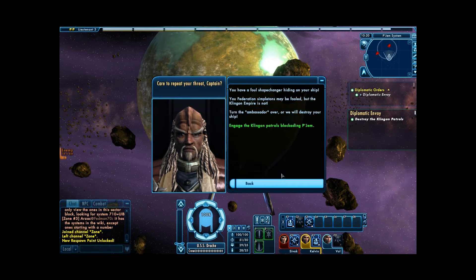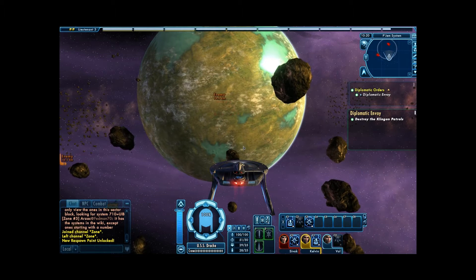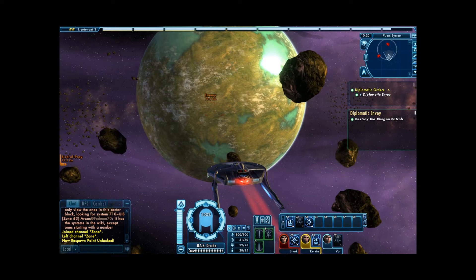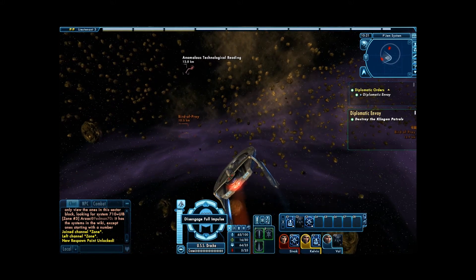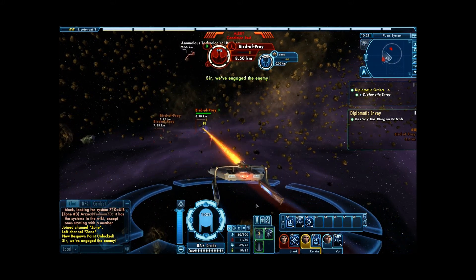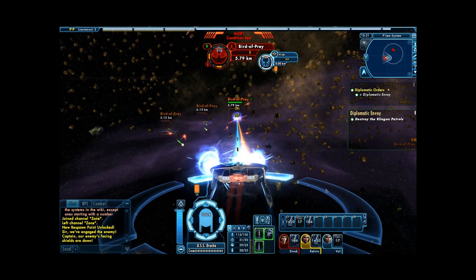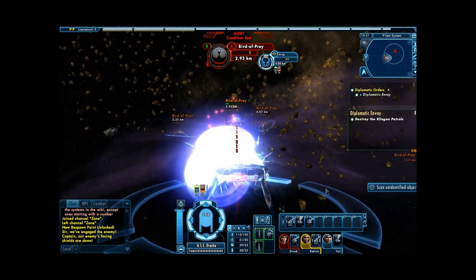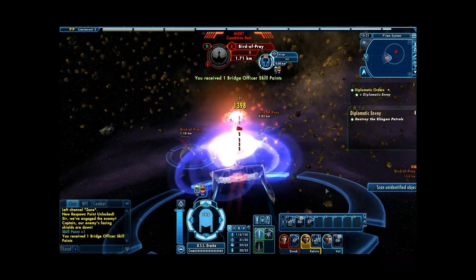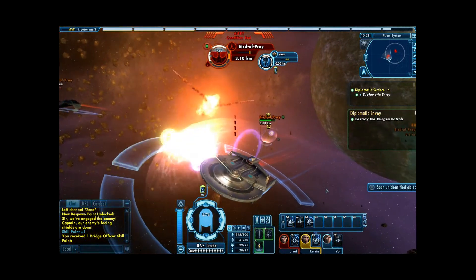Alright, care to repeat your threat, Captain? Alright, we've got to go take on these Klingons. Actually, there's a target over here — we're going to take this guy out first. And, in typical Klingon fashion, they have cloaked ships hanging about. Of course, even when they match your level, these Klingon Birds of Prey aren't really that much of a problem. As you can tell, they are easily destroyed.